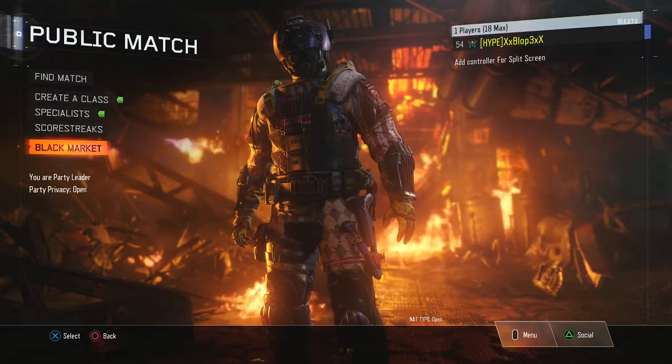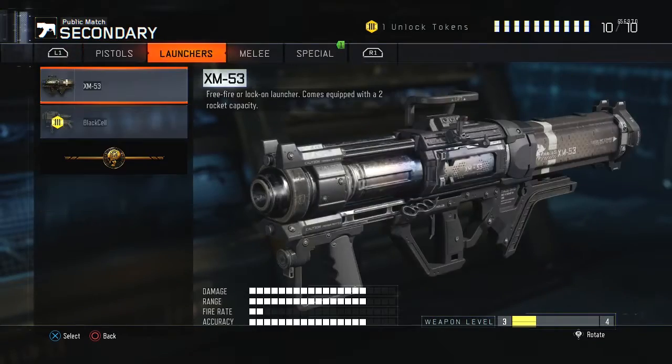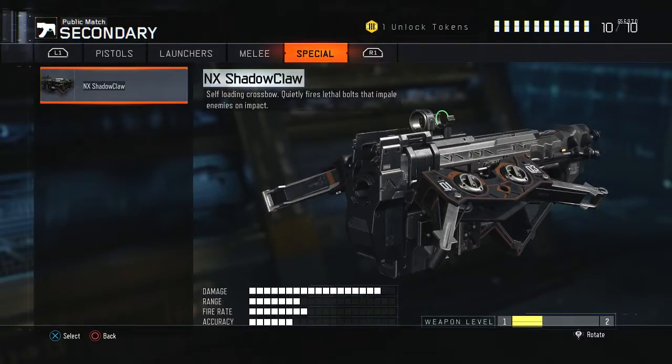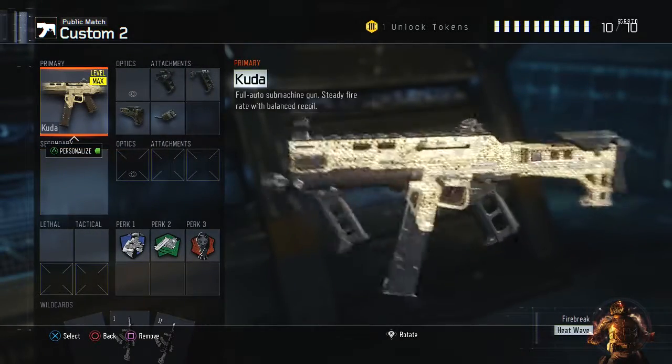The NX Shadow Claw has been out for a while, but I've always wanted it. So we're gonna have a quick look at the NX Shadow Claw. There it is — look at that bad boy, that looks sick! I also just wanted to show you my little diamond camo I just got yesterday as well.